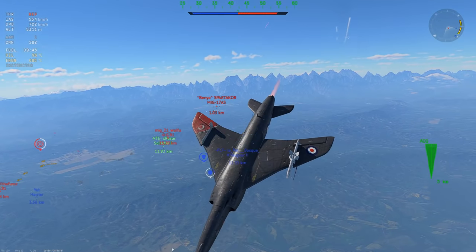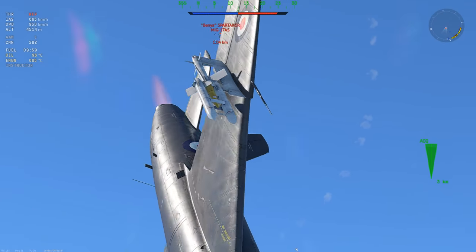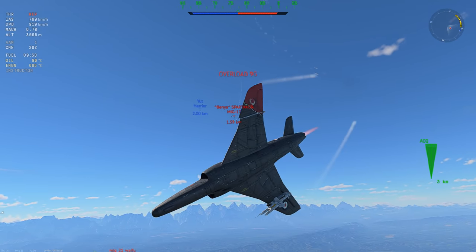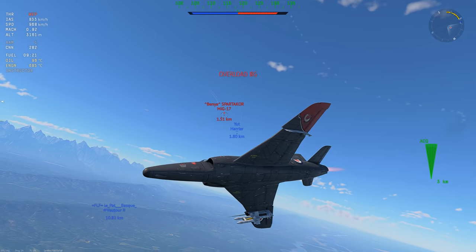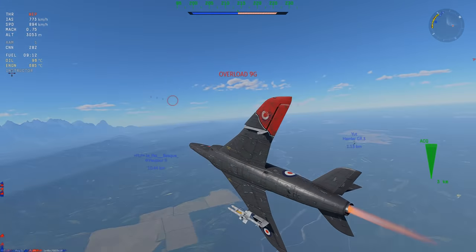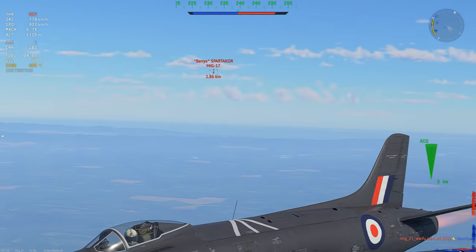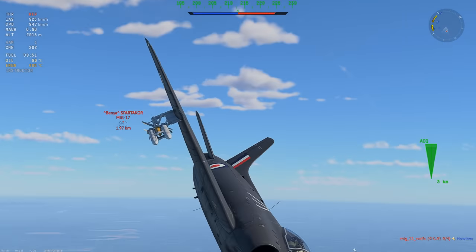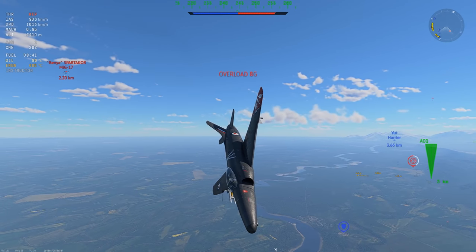I notice the Harrier coming in, so I'm going to make it look like I'm running away from the MiG-17, hoping the Harrier kills him for me. The Harrier misses, but we recommit. If the MiG-17 goes for me, he gets the Harrier on his six; if he turns for the Harrier, he gets me on his six. The Harrier takes a bad line and goes toward me, so I make sure I don't break off to the same side. I drag the MiG-17 around hoping the Harrier re-engages.